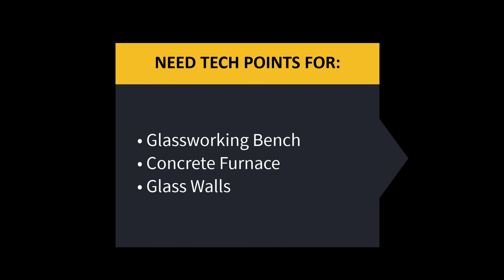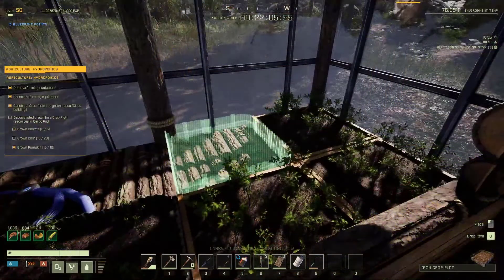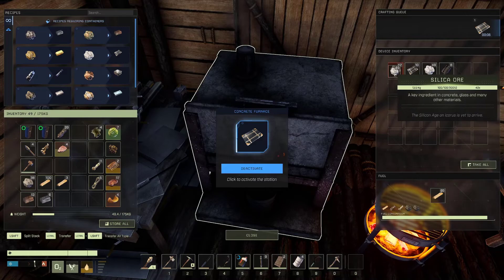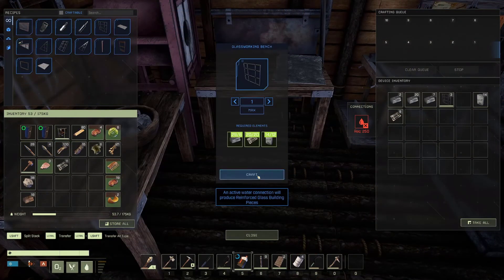You must have enough tech points to purchase the glassworking bench, the concrete furnace, and glass walls. The reason you need a glassworking bench is because the mission requires you to craft a greenhouse for your crop plots. This is a mission requirement, so there's no way around it. To make glass walls, you'll need to smelt silica ore inside a concrete furnace, and each glass wall will need 20 pieces of glass.